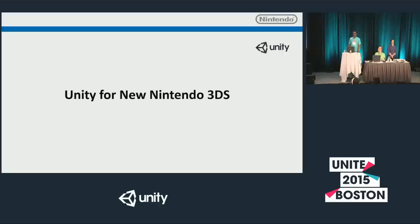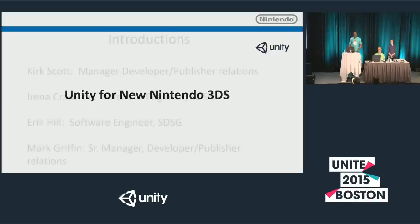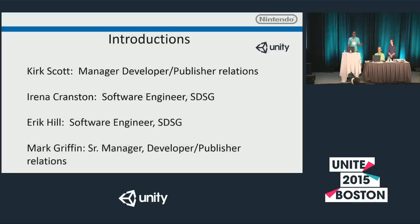Welcome, and thank you so much for coming today. We're here to talk about Unity for the new Nintendo 3DS. First, a quick introduction: my name is Kirk Scott, and I'm the manager of developer and publisher relations at Nintendo.